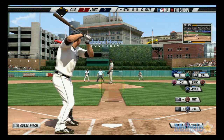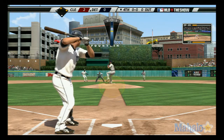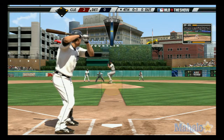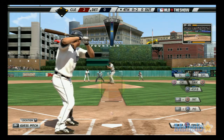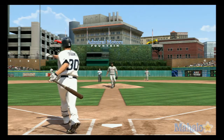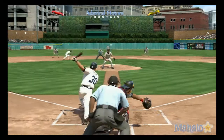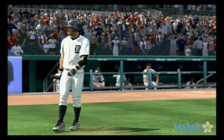Magglio Ordonez will stride in again. He struck out swinging his first time. And not the greatest of starts to the at-bat as he reaches for one out of the zone for strike one. When you get a guy like this to miss that badly, you really have to fool him. Big swing and a miss at the fastball, and he's behind in the count 0-2. Much better swing that time, but unfortunately the same result — fouled straight back. And they take him out of the zone here and he obliges. Not the greatest of swings there for the first half.